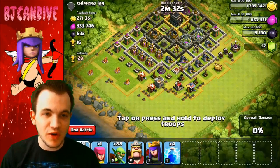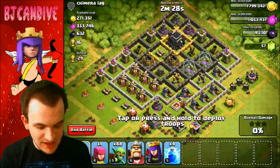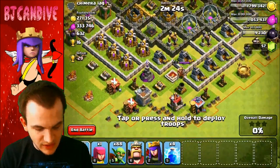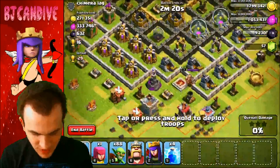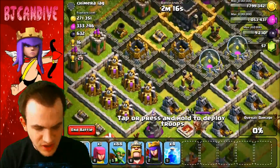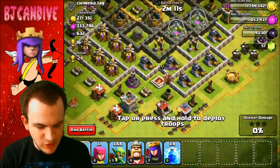Hey guys, Brian here with another episode of Road to Max Town Hall Level 9 — episode number 6. We found this inactive base with a ton of loot. I'm going to take out this mortar and wizard tower, and I think we should be okay to get most of the loot, though this compartment over here might give us a little trouble.